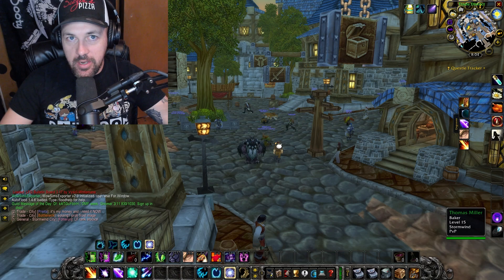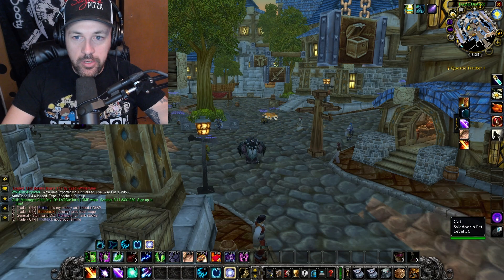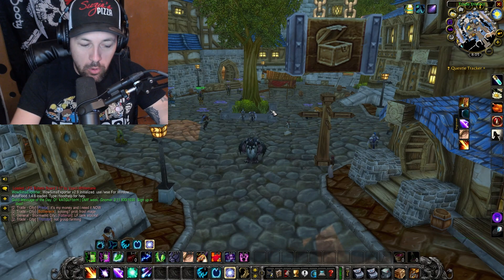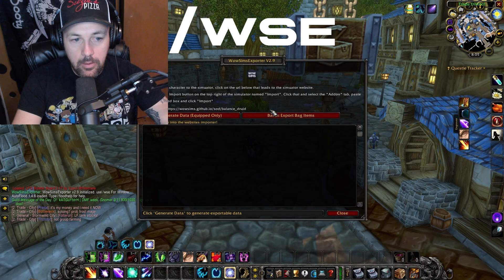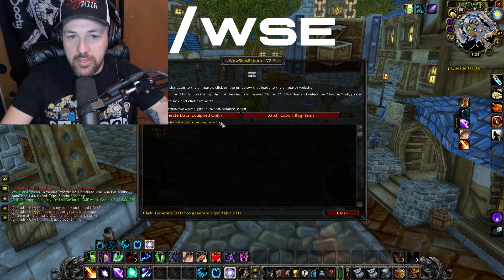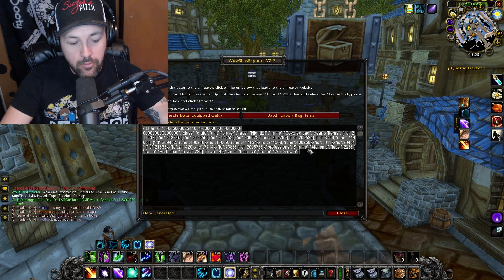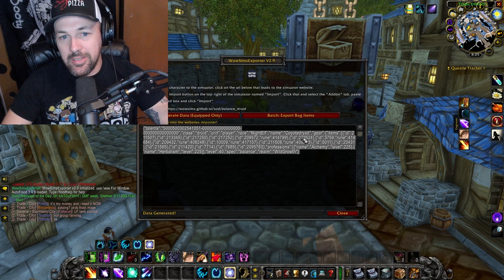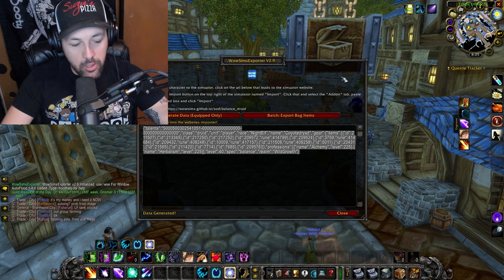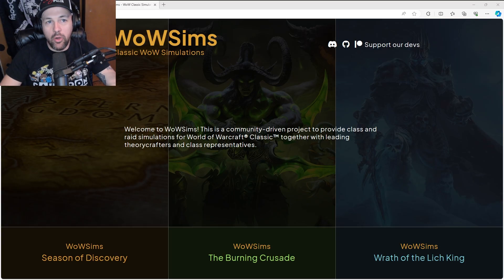Now that we're back in Classic, this next step will work for both Wrath of the Lich King players and Season of Discovery. From here you're going to need WoW Sim Exporter — really simple tip, it's WSE. It's going to create an export block. You can generate all equipped items or anything else; we're just going to do the basics of getting only our equipped items. Same thing — Ctrl+C and close the window.